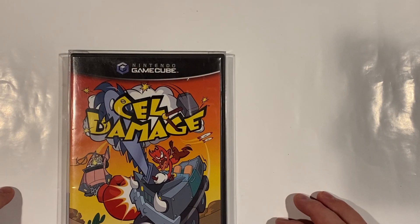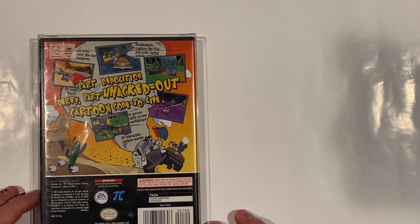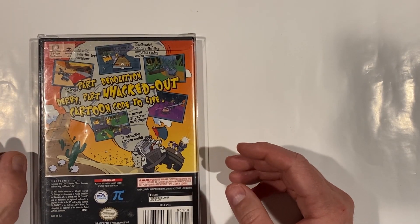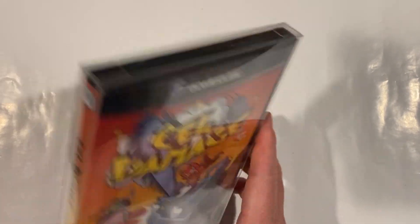Another game is Cell Damage. T for Teen, EA Games. It's a racing game but it's put in like a cell-shaded comic book style — I guess because it's called Cell Damage. Pretty cool game.